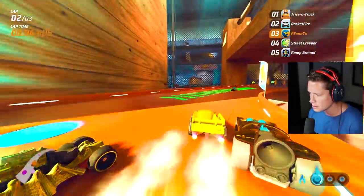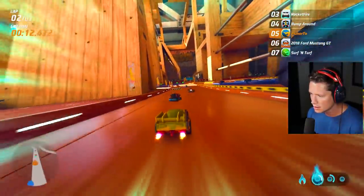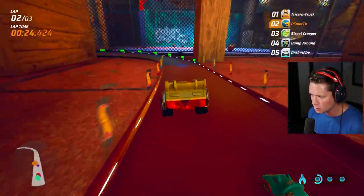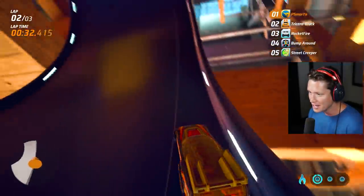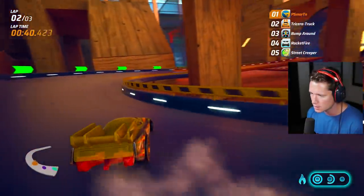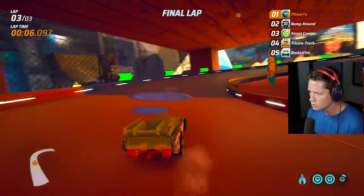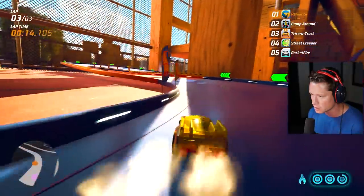Never want to be stuck on the wall. Slow is smooth and smooth is fast - look how early we entered that drift to hit that perfectly. You've got to make sure you hit the apex of the corners on your drifts. Start the drifts pretty early and do not hit the outside wall. There it is - way quicker, used less boost but way quicker because we were smooth through it.